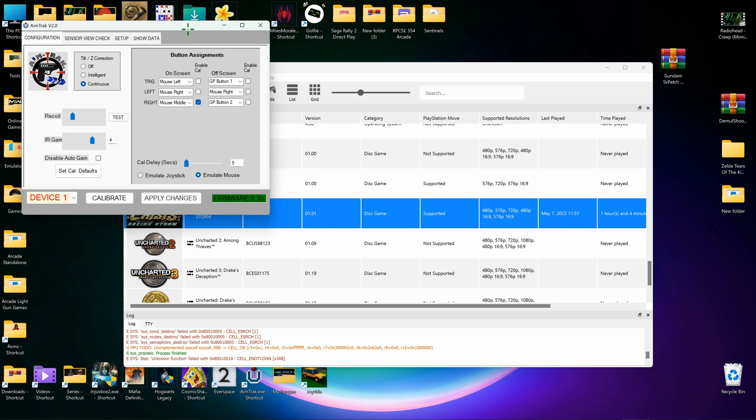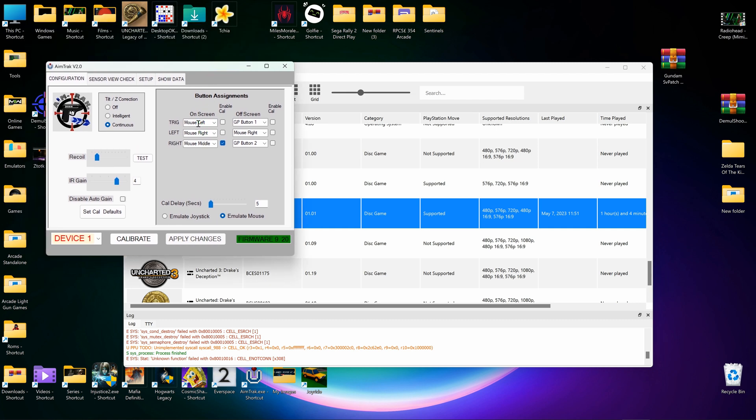In my AimTrak settings I've got trigger as normal fire, the left button as hide so that reloads, and middle mouse button for calibration. If you hold down the right button it will calibrate the gun, but you shouldn't need to.